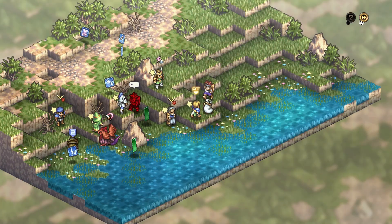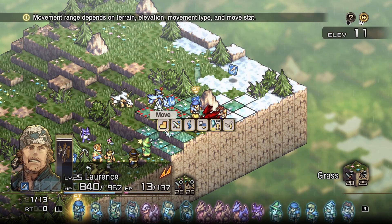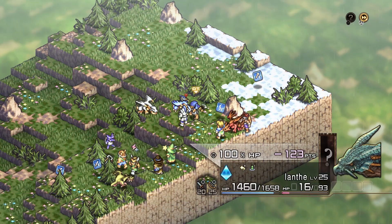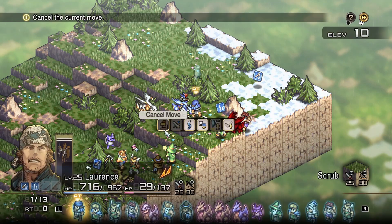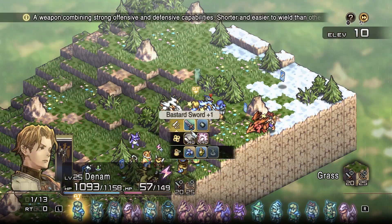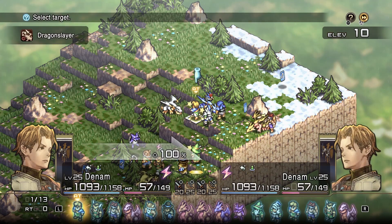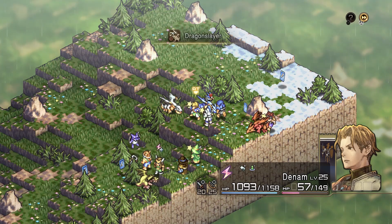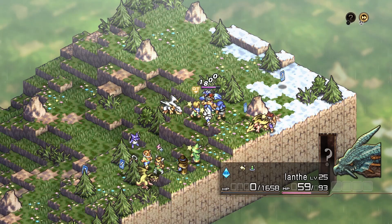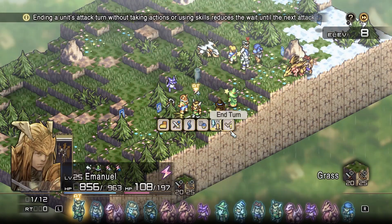They can also use the Rampart ability, just like knights, to control the area around them. The true strength of Dragoons comes in their ability to totally wreck beasts and dragons with only one or two hits, and to make their allies more effective against these creatures. Dragoons have the Beast Bane and Dragon Bane abilities, which grant higher melee damage to allies, as well as the Beast Slayer and Dragon Slayer abilities, which greatly increase the Dragoon's damage output. The Slayer abilities have allowed me to take out dragons and beasts in a single blow, turning them from a serious tanky threat to a minor nuisance.